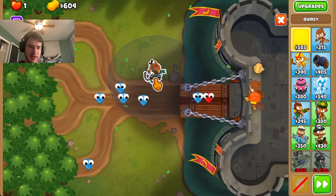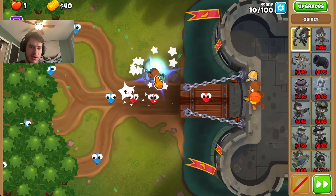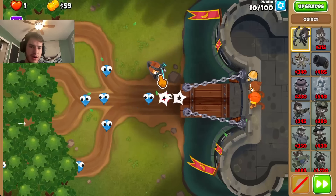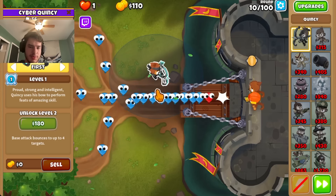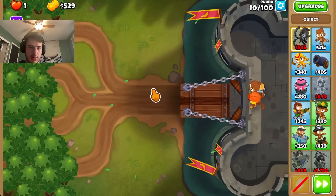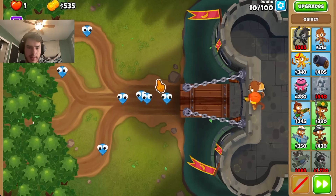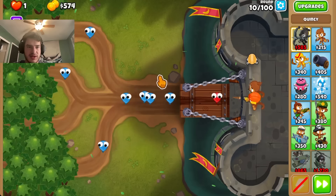I'm gonna put Quincy about right... I think here's gonna be good. I'm gonna have him close to the track, but not too close that P-Brew will steal a bunch of stuff. And I should be able to get him on round 10. I don't want P-Brew stealing too many pops.